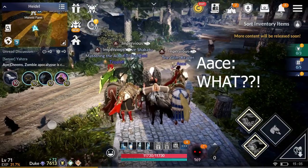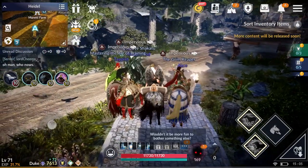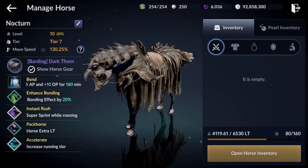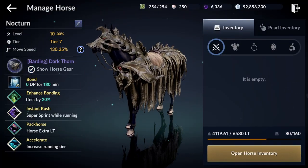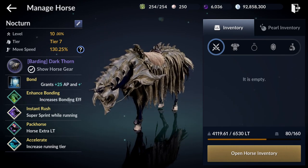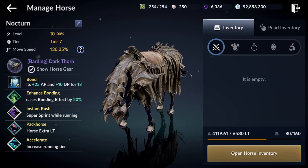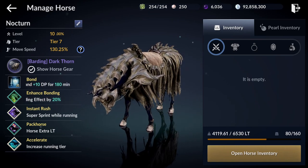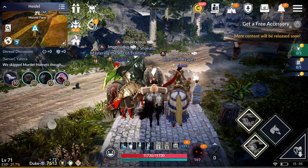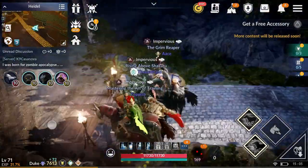Alright guys, at the end I'm going to introduce my lovely little horse. Her name is Nocturne — if some of y'all play League of Legends, you might know what the name means. My horse has two running tiers: Accelerate and Instant Rush. I'm not sure if it is the best running tier; we are going to find out during this race.